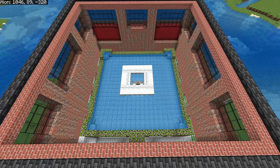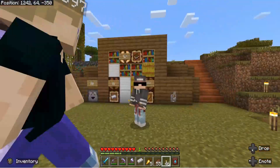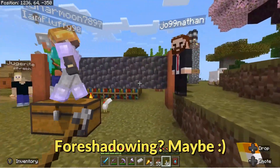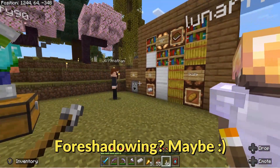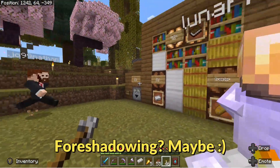Moving right along now to the iron farm. Despite the iron farm being the only one that Lunar Moon wanted absolutely nothing to do with among the viewers' choices of farms to build, the iron farm was chosen for her and her teammate Juggerite.